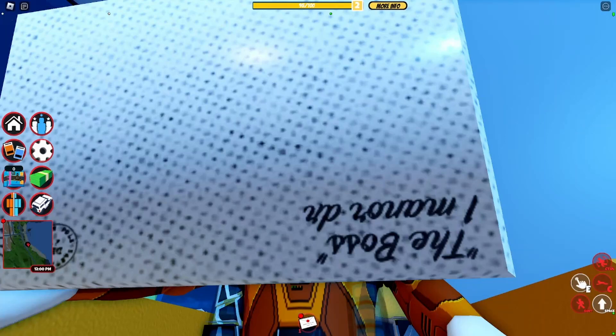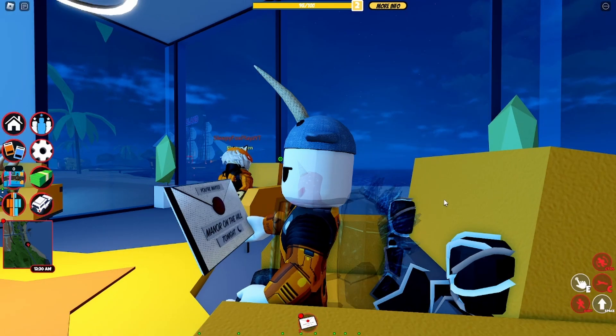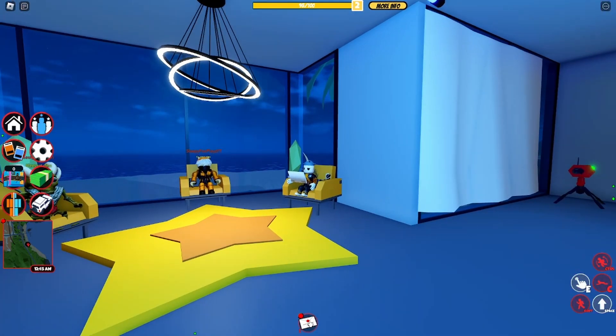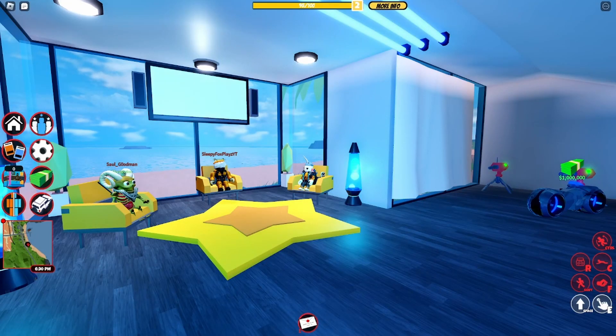Hey guys, today we will be looking at the Season 16 Jailbreak rewards with Sleepy Fox Plays and Saw Goodman. We are here in Sleepy Fox Plays' beach house in Jailbreak. We're here and we're reading the Season 16 prizes — it's a summer season, so we'll see what we got.